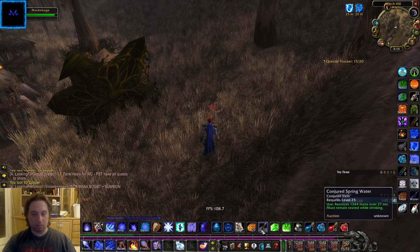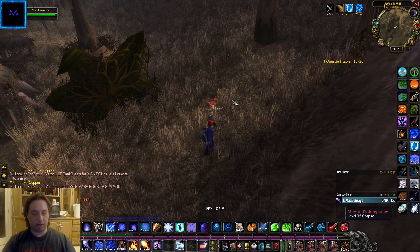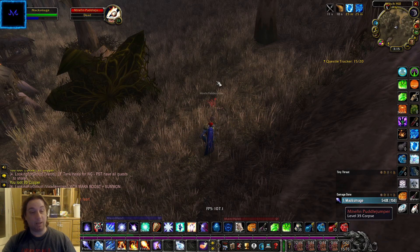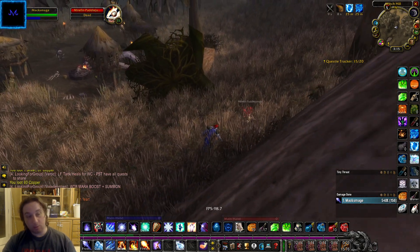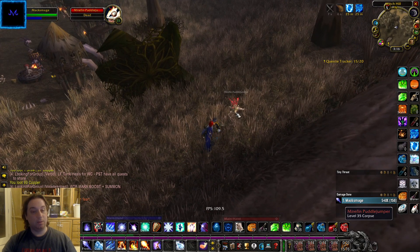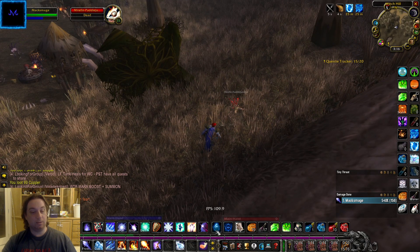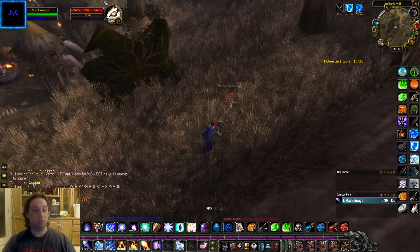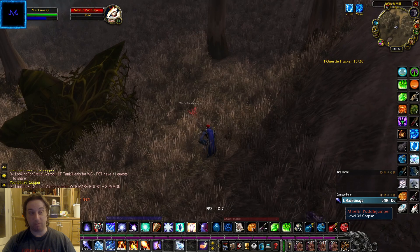Killing these little one-at-a-time guys, something weird happens — you'll notice a number pops up with XP. When you do an AoE pull, you kill a bunch of guys and get a bunch of XP. But when you kill one guy, his XP still ends up down on the bar. A lot of people don't know that or get confused by it. But killing this guy gets XP going to the bar, and it's better than screwing up the pull and running back from the graveyard.